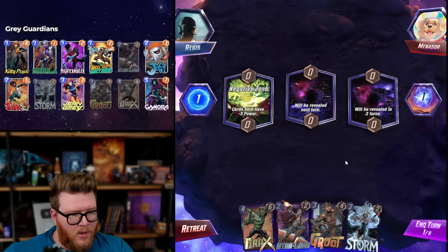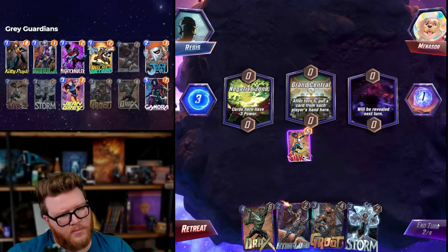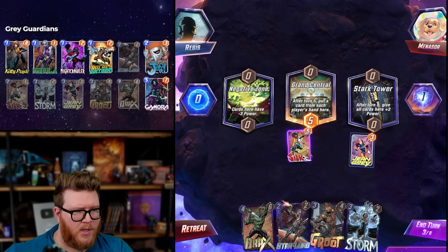Negative Zone — one big Gamora there could be good. Silk is fine in Negative Zone if it happens that way. She's still netting positive power — that's the important thing. Jean Grey into our Guardians — this is perfect. Do we care that it's in Stark Tower? No, I don't think I care — that's fine.